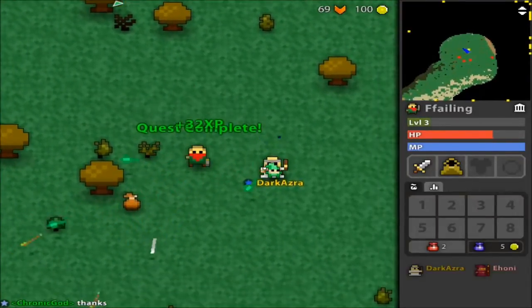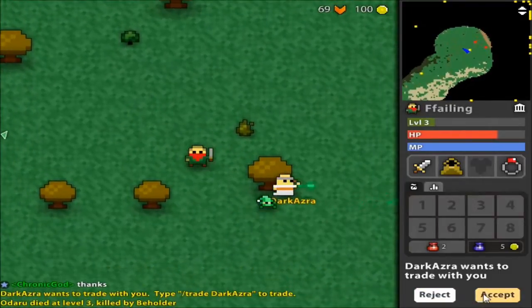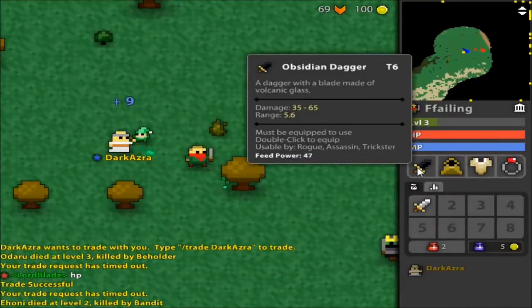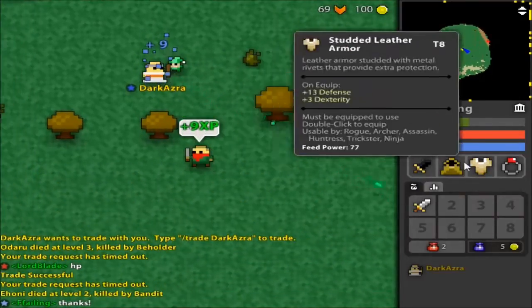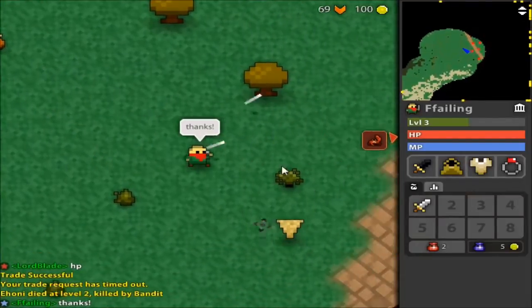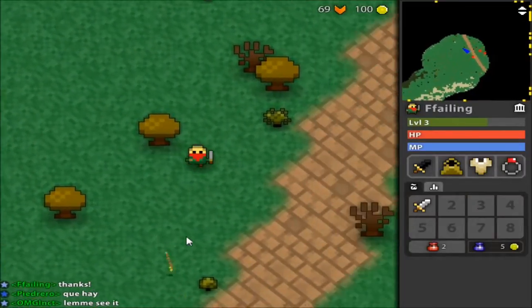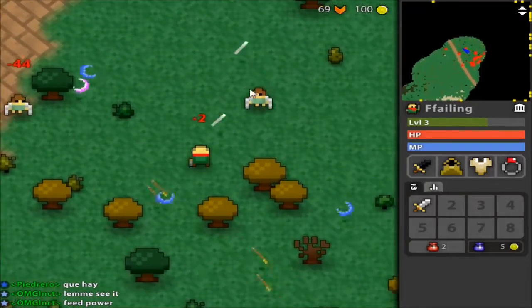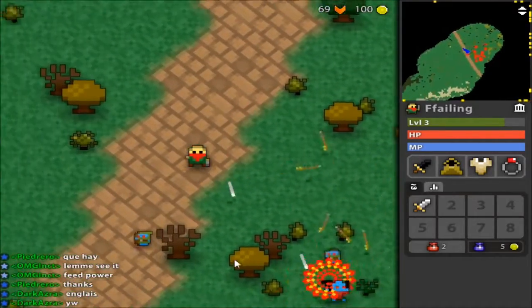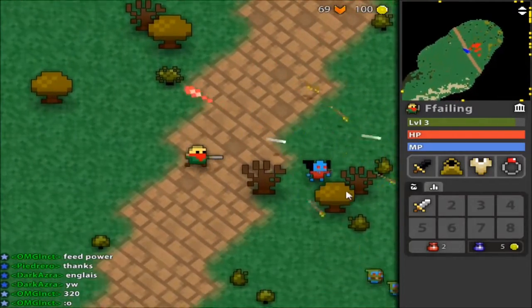Cool, someone just joined me—a vitality ring! Someone wants to train with me. Oh sweet, he's gonna give me a really powerful set of weapons. Thank you very much sir—obsidian dagger! So now I have a tier 6 weapon. People really like to jump in and out of things. One of the reasons people are so willing to give away weapons is because of the whole permadeath situation—you can't take stuff with you when you die, so better just to give it up.